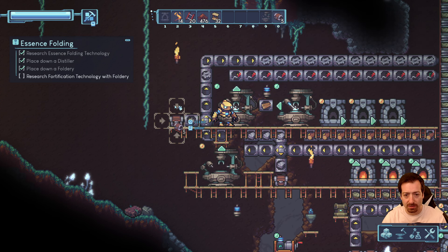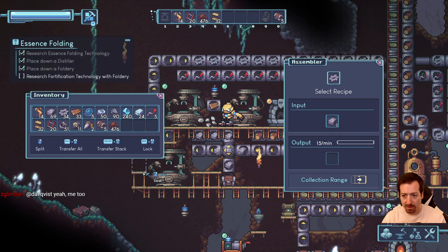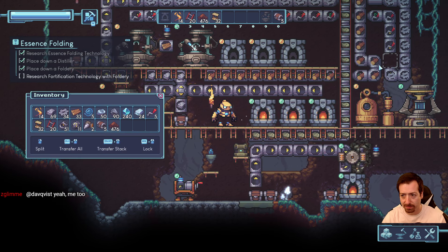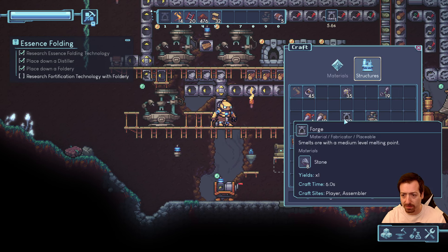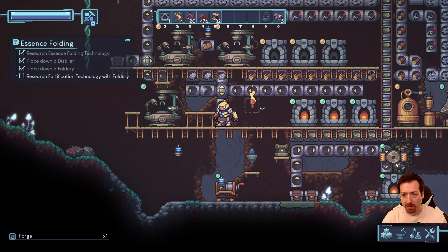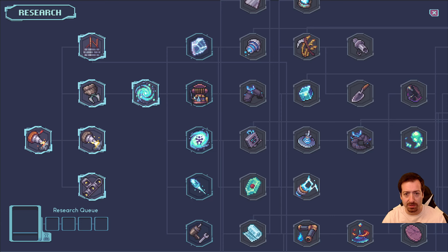Grabbing a chest. Are we out of power? No — we just don't have enough iron. We need more forges — these are too slow, 10 a minute. I think we're doing 45 a minute, so I should just do another forge. I can pretty easily throw that one there, and then continue the pipe. Now let's research something cool.